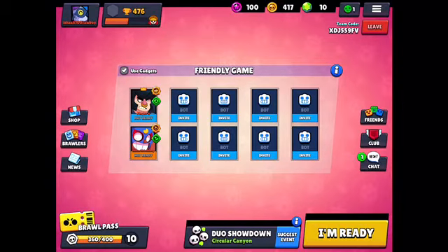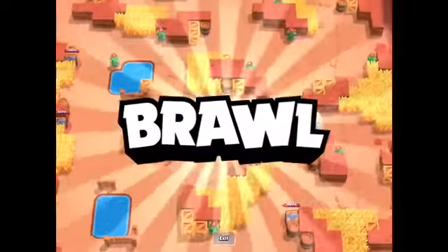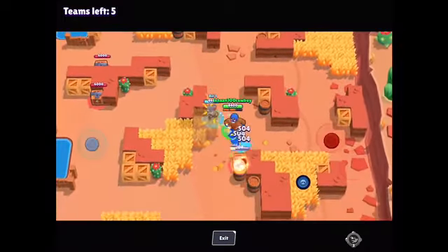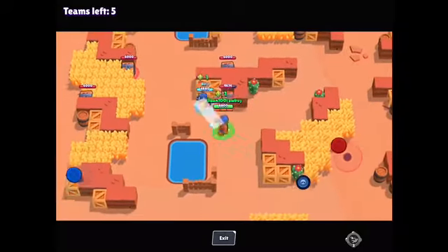When you're in the friendly game you have to basically try not to leave, just ready up. You can do it without a teammate — without a teammate you'll be against full unbossed, basically against full bots now.